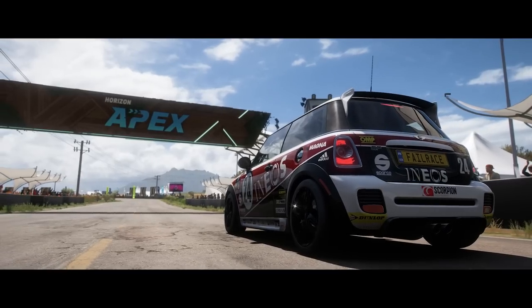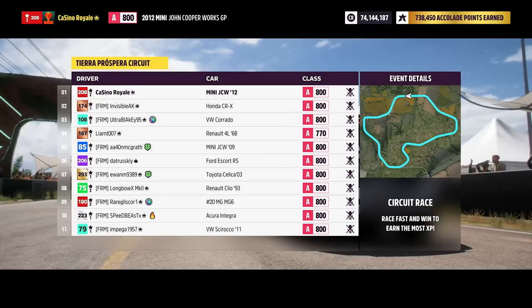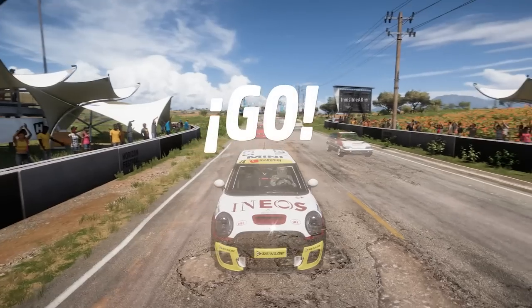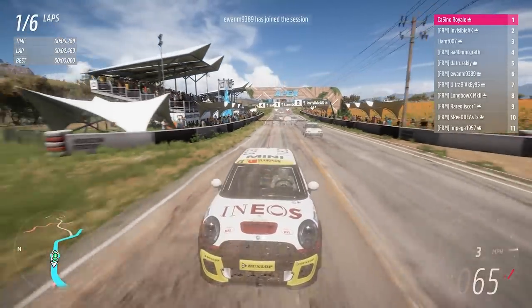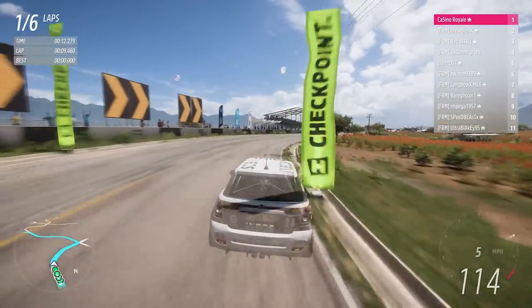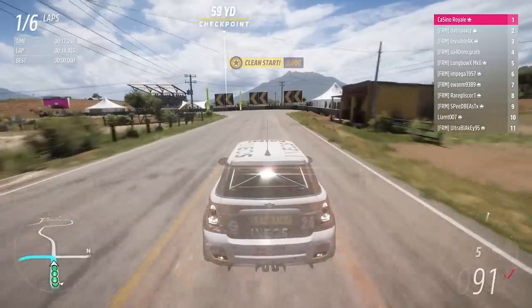I'm expecting this to be half decent. On semi-slick tires I have just shy of 400 horsepower and weigh about 2,300 pounds, so it's a pretty good power-to-weight ratio. There are some very silly cars in here that'll be very slow or difficult to drive. The Renault 4 is one - in front-wheel drive spec it's going to be undriveable, but it's got a huge amount of power and as all-wheel drive it'll be an absolute rocket ship.